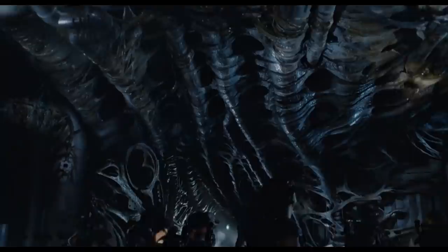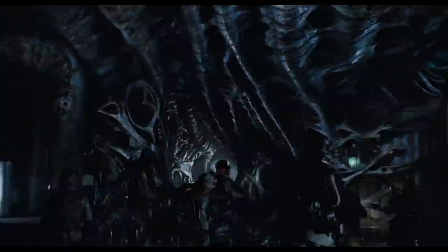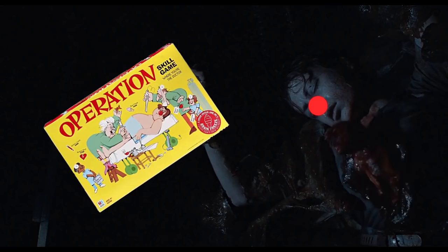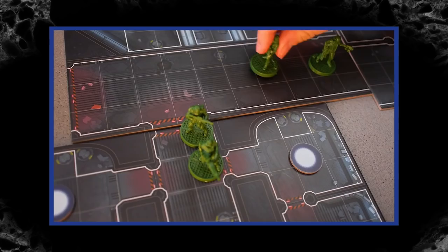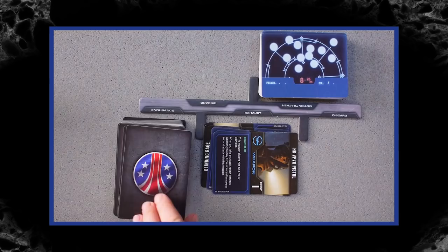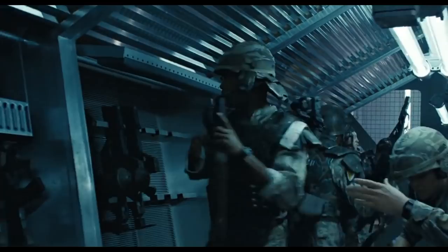Firstly, a great tabletop adaptation requires a game style that reflects the themes of the film. When Andrew Haught adapted James Cameron's Aliens, he needed a type of game that could emulate both the action and horror elements, as Ripley and a squad of Marines investigate an outpost overrun with aliens. He harnesses the movie's overwhelming sense of dread in his adaptation, Aliens: Another Glorious Day in the Corps — a cooperative survival game that has players attempt to complete missions while fighting off endless hordes of xenomorphs and fending off exhaustion in the claustrophobic halls of Hadley's Hope.